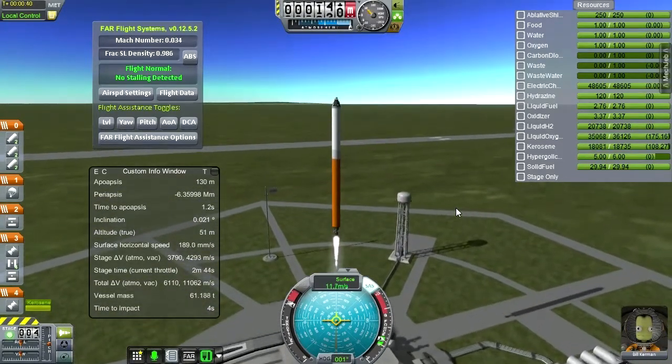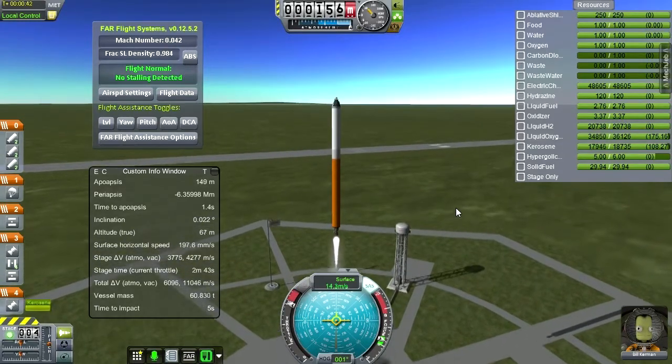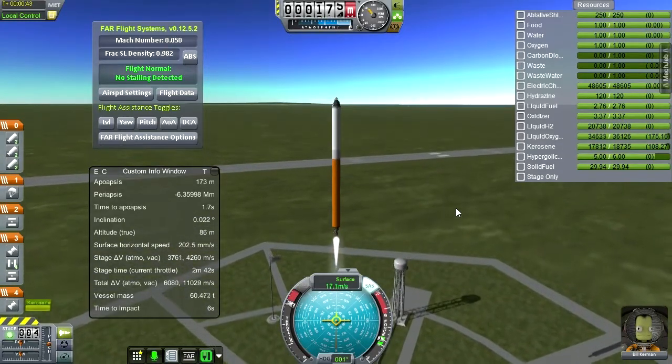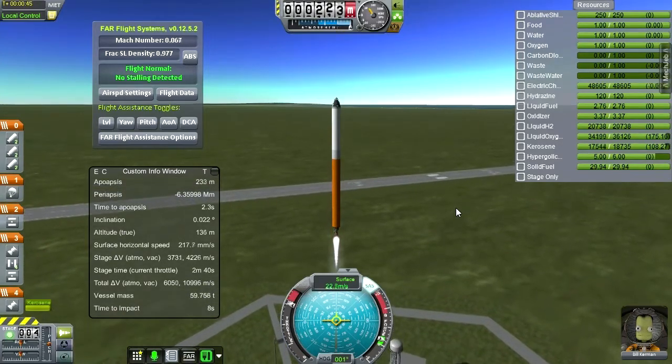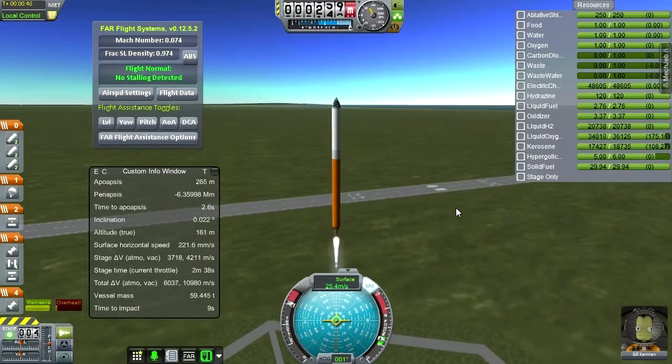With future rockets I'll have to ignite the rocket and then release the launch clamps — I think that will be better. That's what they always do, but I haven't been doing that. We certainly have the margin for it.